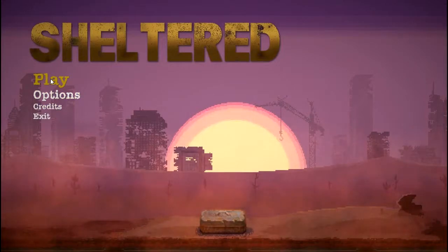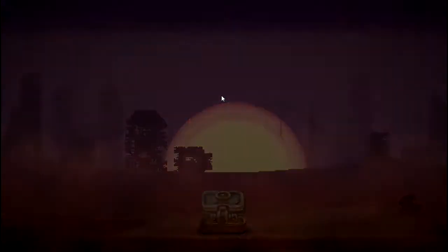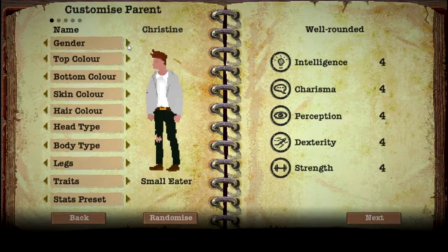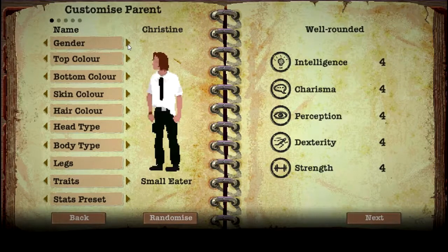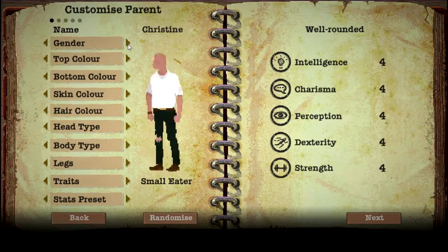Let's go ahead and press play. Slot one — this is my first time playing. It looks like we can actually choose what our character is going to look like. It randomizes each time but we can customize it anyway.